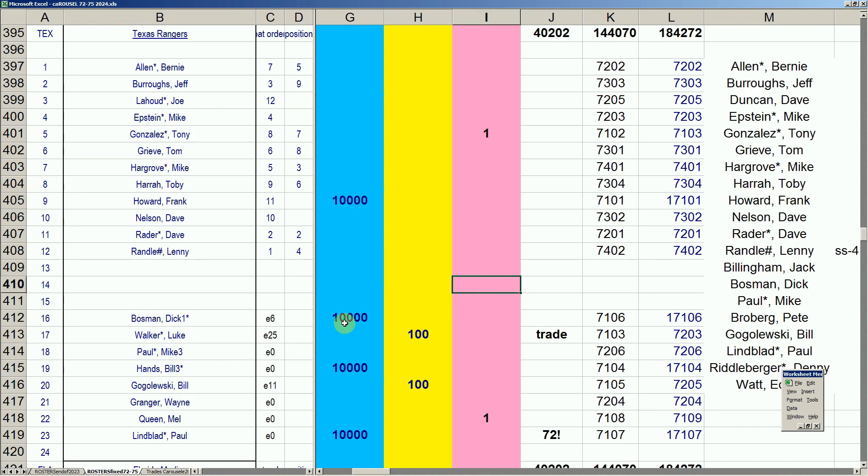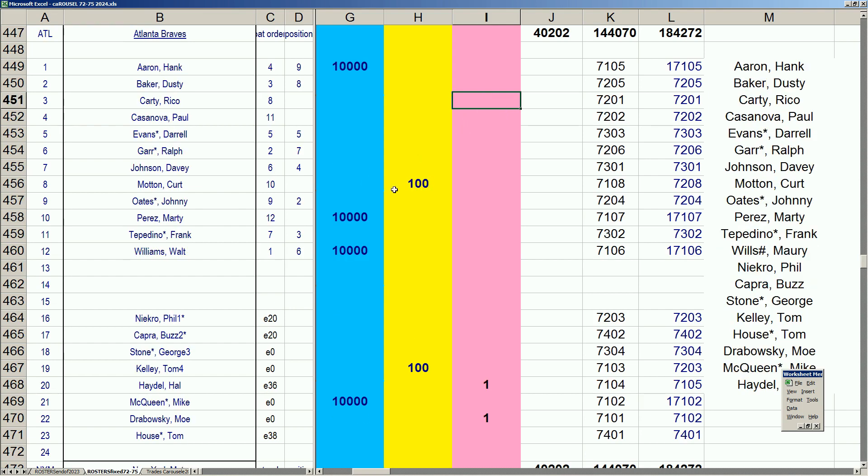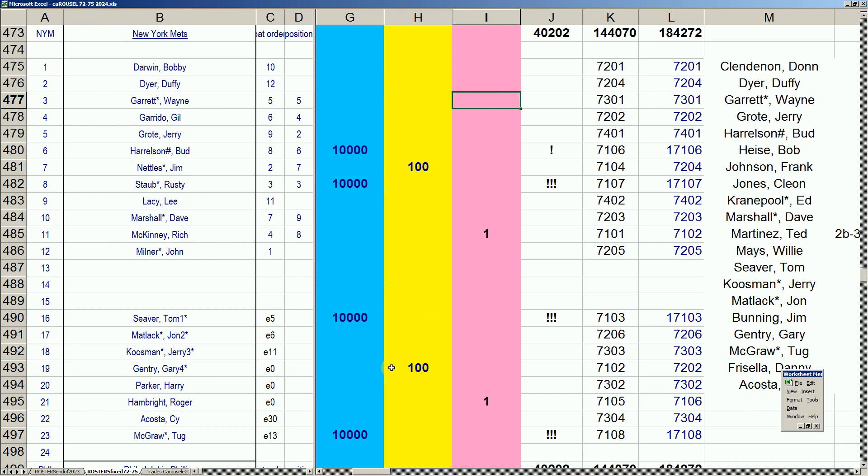The Rangers bring back Frank Howard one more year with Dick Bosman, Bill Hands, and Paul Linblad, retiring Male Queen. The Marlins traded Joe Moeller to the Dodgers for a waivered player. The Braves got to proper math. The Mets had eight guys they wanted to keep but made deals — they sent Cleon Jones, Danny Frisella, and Ed Kranepool away. Kranepool is a .300 hitter in '75, but they need to acquire Rusty Staub. Bud Harrelson's not going anywhere at shortstop, and Tom Seaver and Tug McGraw are kept until the last moment.